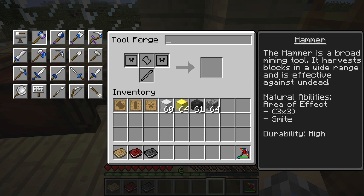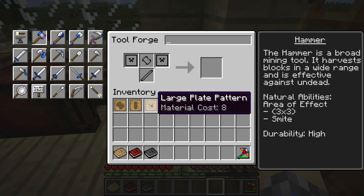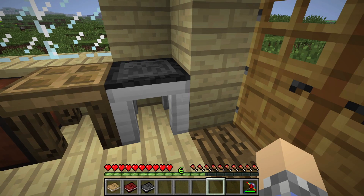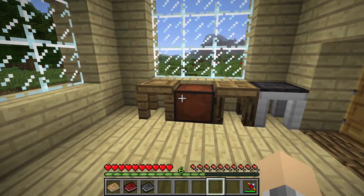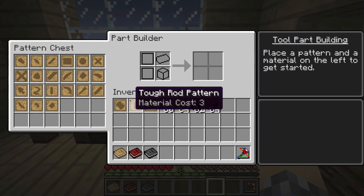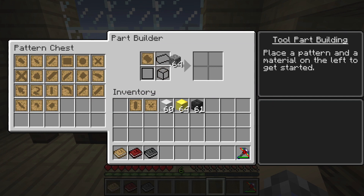We want to build a hammer — that's pretty awesome. So we're going to need the hammer head, a tough tool rod, and a couple of large plate patterns, which look like creeper faces for some reason. Let's jump over to the Tool Part Builder and build some of these parts.